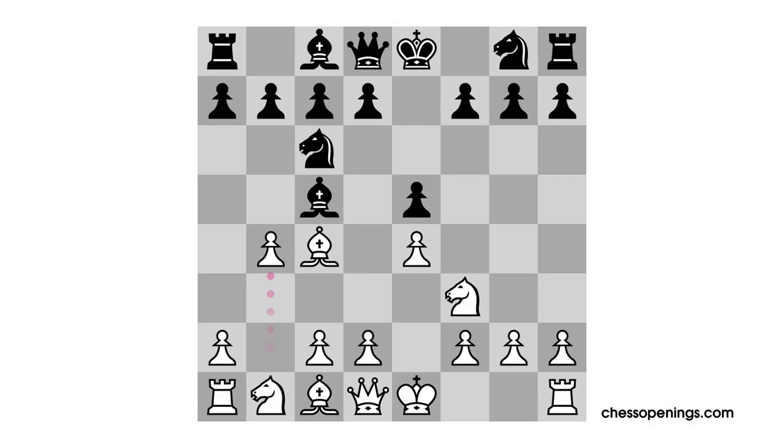Backing up to the position after pawn to b4, it is possible for black to get a decent game simply by retreating the bishop to b6, and this is a possibility. But today we're going to focus only on black accepting the gambit on b4, which is by far his most popular option.